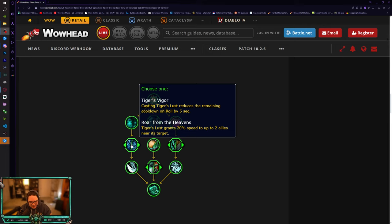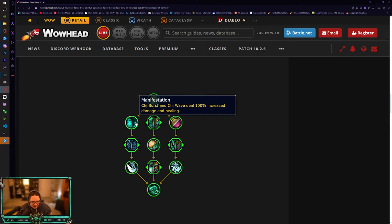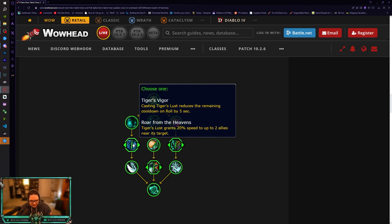Next is Tiger's Vigor: casting Tiger's Lust reduces the mini cooldown on Roll by five seconds - actually pretty interesting. Then Roar of the Heavens: Tiger's Lust grants 20% speed to up to two allies near its target. For PvE, Roar of the Heavens might be good for raiding and Mythic Plus. Tiger's Vigor is really good for PvP because most of the time you use Tiger's Lust on teammates in roots, but sometimes you need that mobility for yourself to avoid CC or swaps.